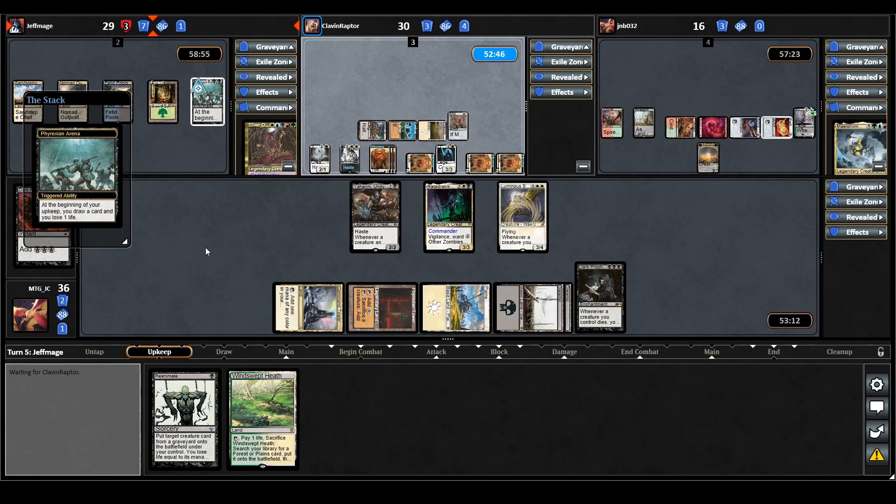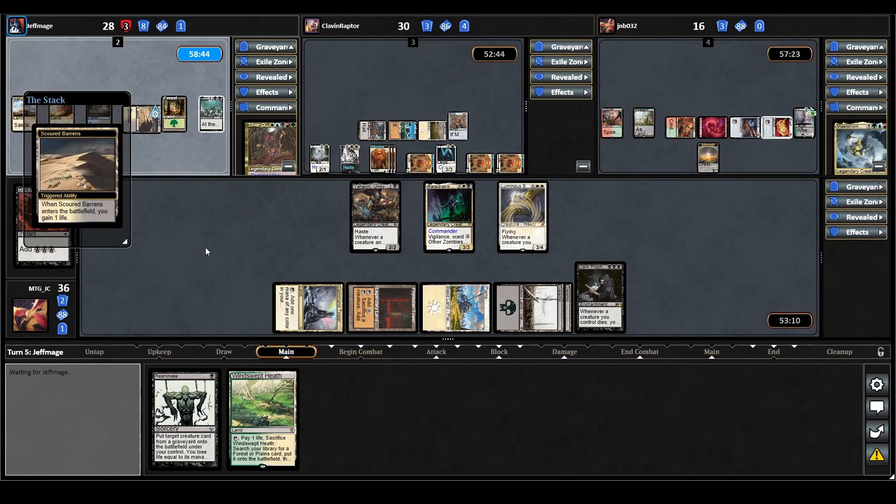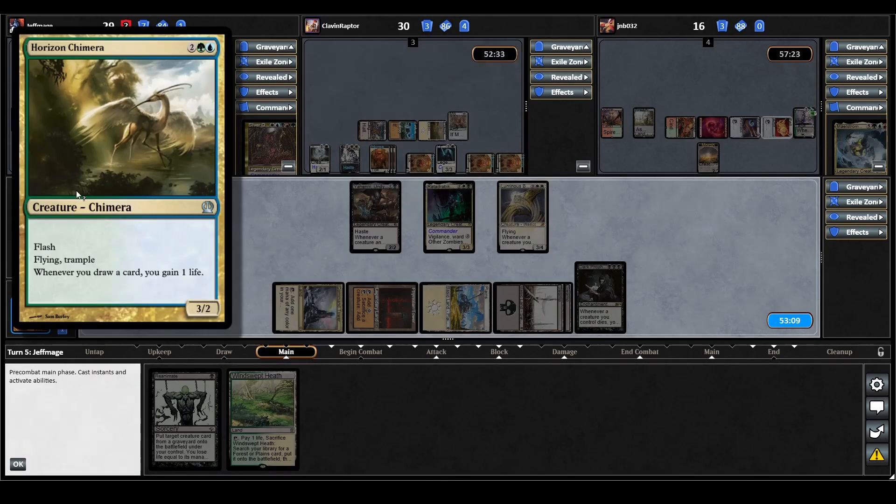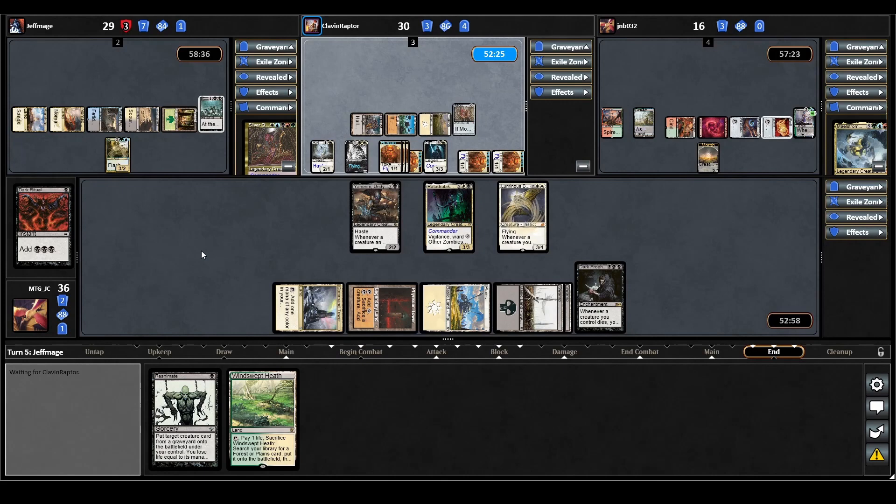On Sliver Queen's upkeep Phyrexian Arena triggers. They play a tap land for turn which gains them one life. So it looks like the Sliver Queen won't come down this turn. Now they cast Horizon Chimera — a 3/2 with flying, trample, and flash. Whenever you draw a card, you gain one life. And that is it for them.